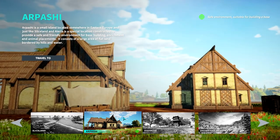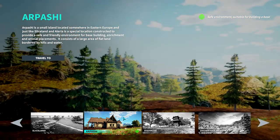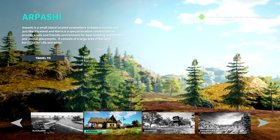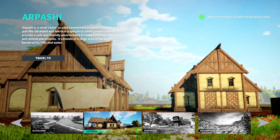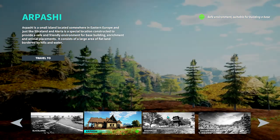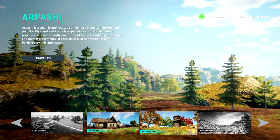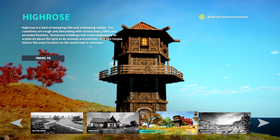Apache is a small island located somewhere in Eastern Europe, just like Slice Land and Alleria — a special location for base building and animal placements. It consists of a large area of flat land bordered by hills and water. It's actually a really pretty area, and you do have a couple of houses you can use for storage, roles, decoration, and whatever.